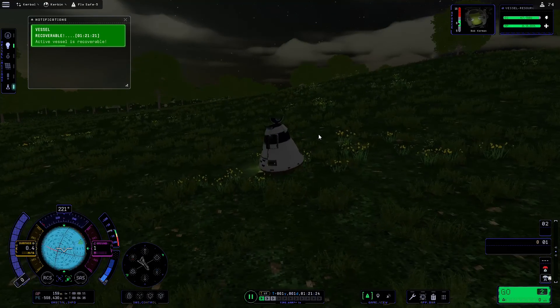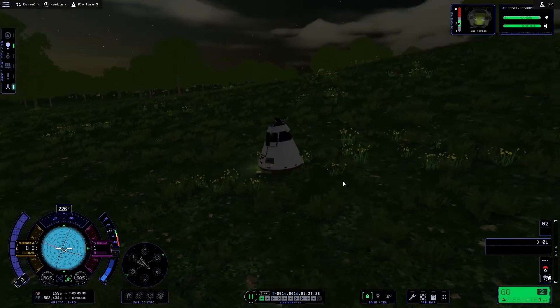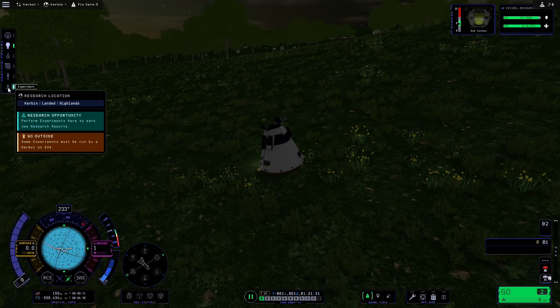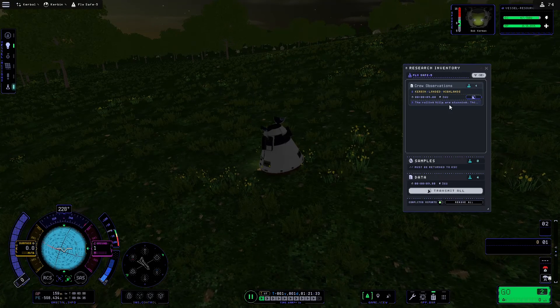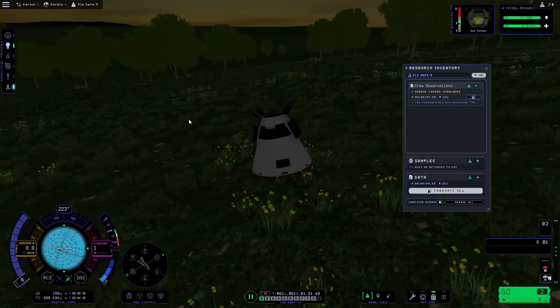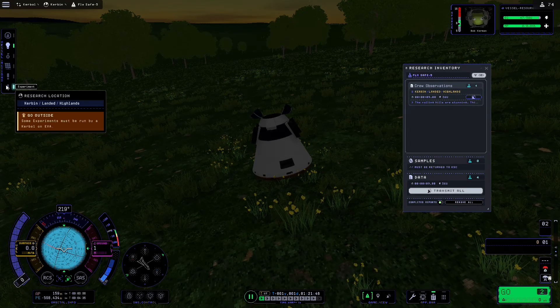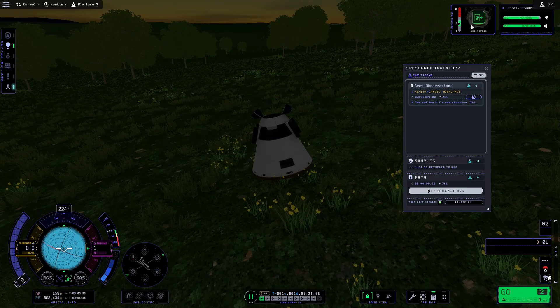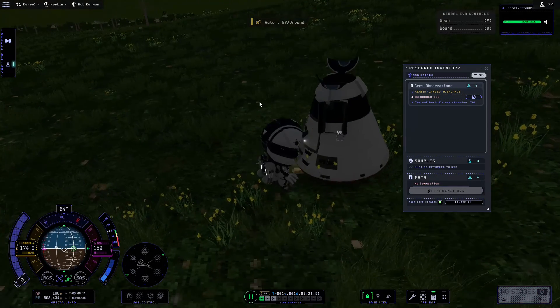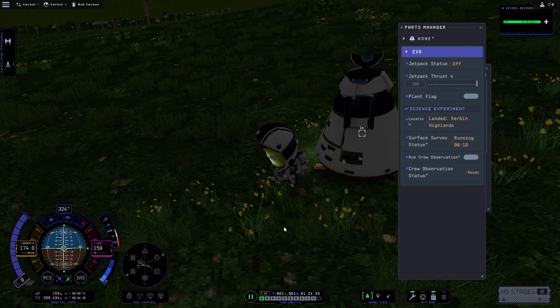We're back on the surface of Kerbin. Because we might not have been to this biome yet, I'm going to quickly hit research opportunities — and it looks like we haven't been to highland so we can get a little more science. I was hoping to do a splashdown to get the buoyancy secondary mission, but we'll get that eventually. We also need to go outside to do a surface sample, so we'll EVA the kerbal, drop him onto the surface, then right-click and run a surface survey.